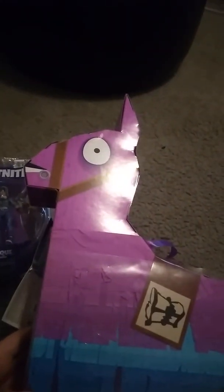This is a loot llama. It costs like $25 I believe, and it comes with a wrestler figure, assault rifle, rocket launcher, legendary assault rifle, bolt action, legendary burst assault rifle, suppressed SMG, light machine gun, and a drum gun.